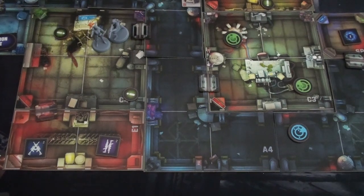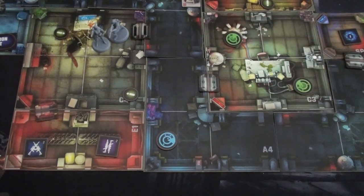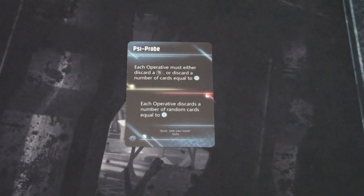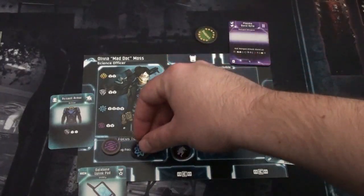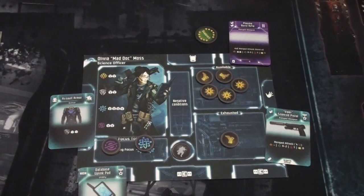Into round three. Enemy phase: no surprises, no portals. The mind killer patrol blip moves two spaces and we now have line of sight. But first, the threat card during refresh: Psyprobe — each operative must discard a defense focus token or discard cards equal to threat level, which is two. We'll use the support token to give Olivia a science token and Billy an attack token, then plan our approach. Billy will stay in overwatch so he's ready when that enemy appears.